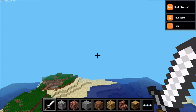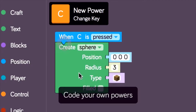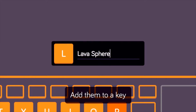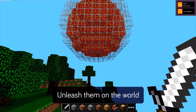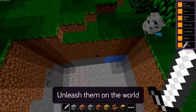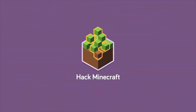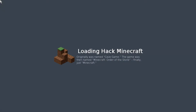Once your Kano boots up, go ahead and click your Hack Minecraft icon. The Hack Minecraft app will start to load and give you a preview of some of the features — how you can learn to code with their visual coding tool as well as JavaScript to build all kinds of different things in the Minecraft world and shape the world however you'd like. It's pretty customizable; you can do pretty much whatever you want just by writing some scripts from their visual coding tool.